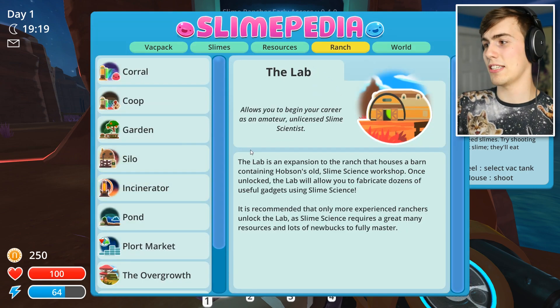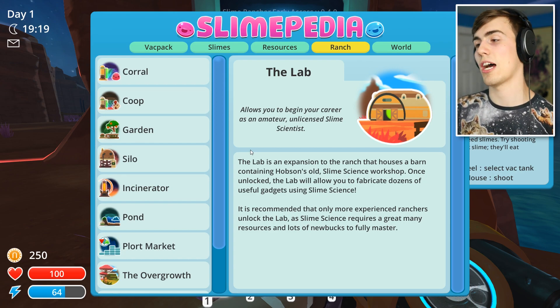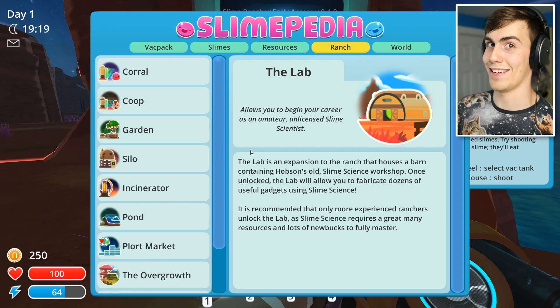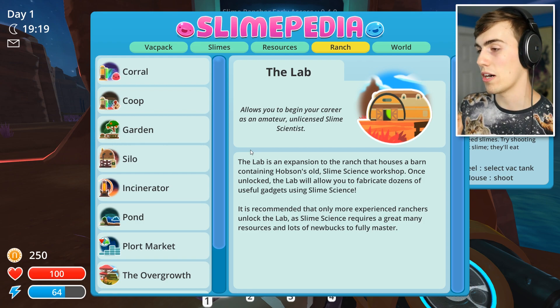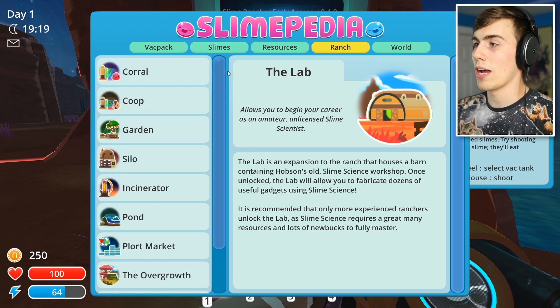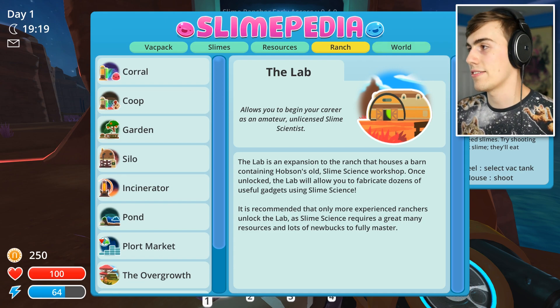The lab is an expansion to the ranch that houses a barn containing Hobson's old slime science workshop — who the hell is Hobson? Once unlocked, the lab will allow you to fabricate dozens of useful gadgets using slime science. It is recommended that only more experienced ranchers unlock the lab, as slime science requires a great many resources and lots of new bucks to fully master. So this is going to take a while. This will be episode one — I'll screw around, get a new ranch started, and when we save up the money, we'll go to the lab.